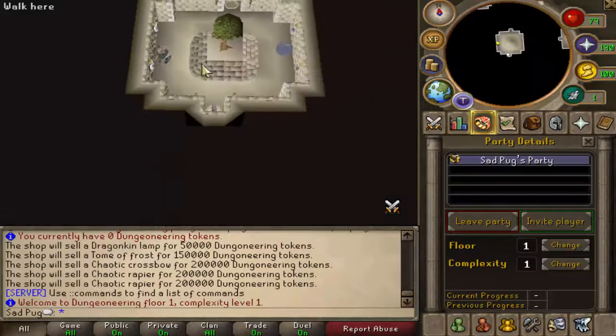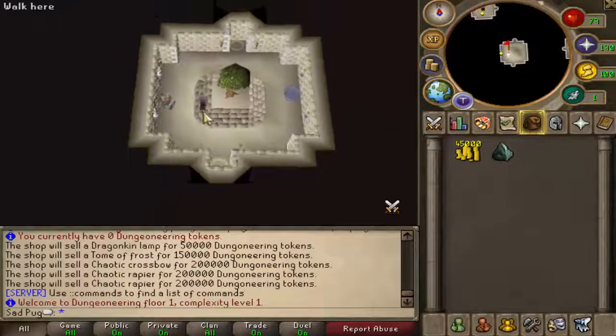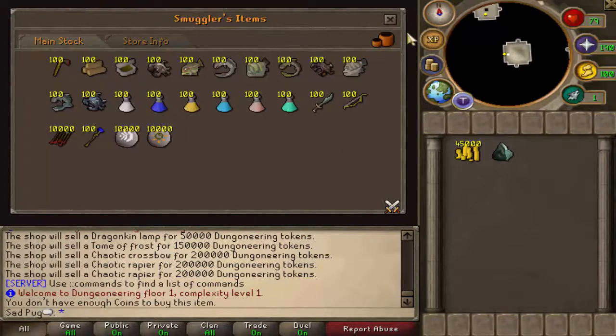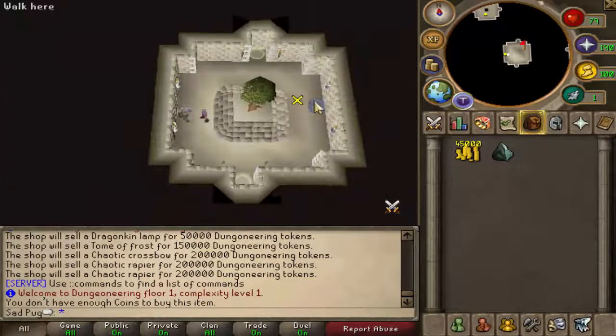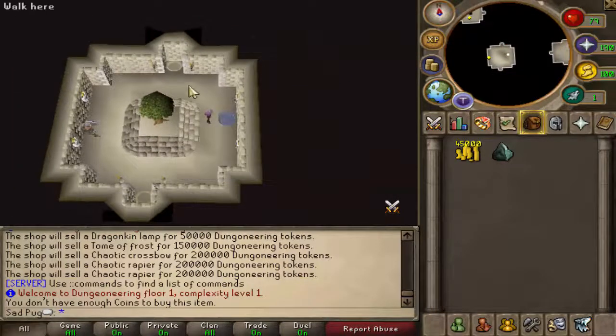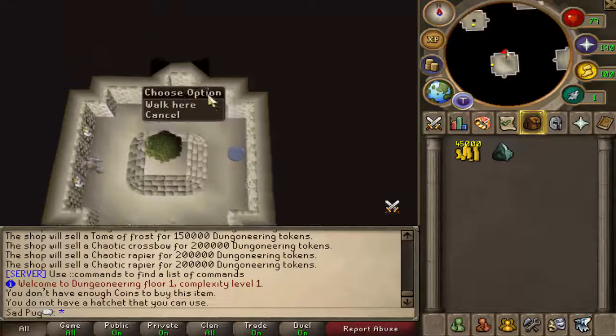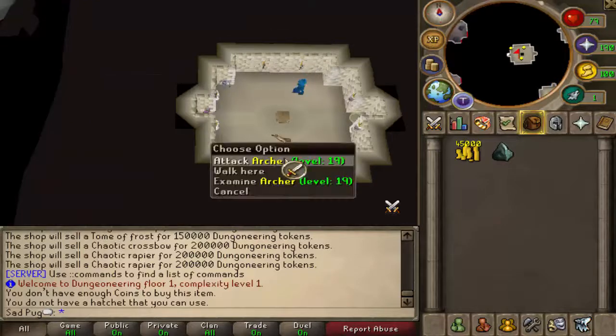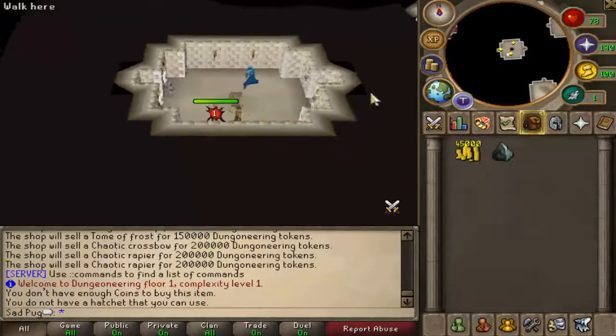Alright, let's get started. Now we still have the 45K — can we do anything with that now? Or is that still... Don't have enough coins. Alright, that's a shame. I don't know if the coins don't work, or if it's like higher prices. I don't know, let's punch some stuff. Maybe if you guys know what I'm doing wrong, let me know.